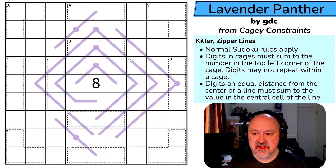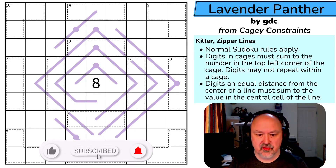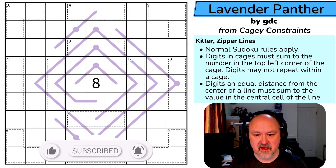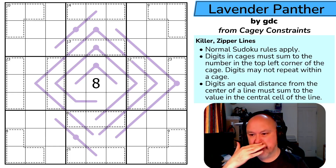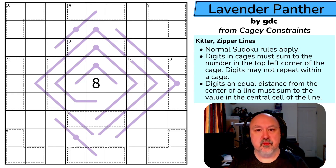Hey everyone, this is Brimster, and this is Lavender Panther from the KG Constraints puzzle pack. This is another puzzle submitted close to the end of the pack's creation, and I know pretty much nothing about it. I don't know anything about the difficulty. The testers have rated it as something, but some rate particularly high, some rate low. They said it was a sort of a hard walk, but I've had some testers who rate puzzles I think are hard hikes as walks, so it really does depend. I'm looking forward to this one.